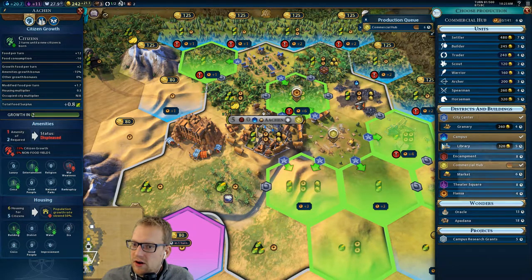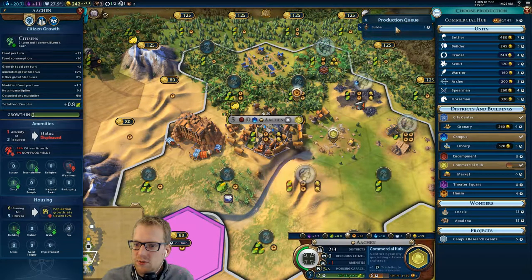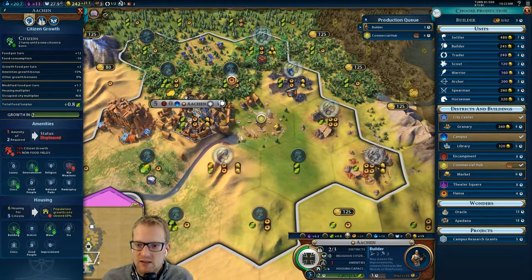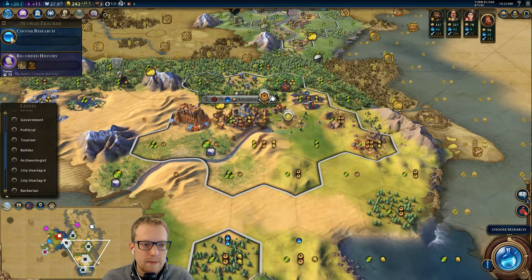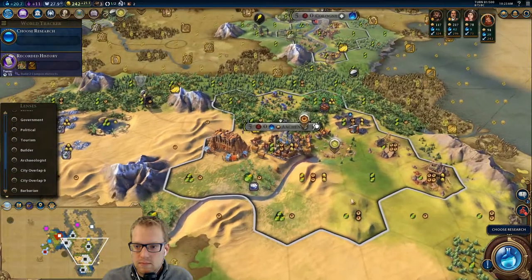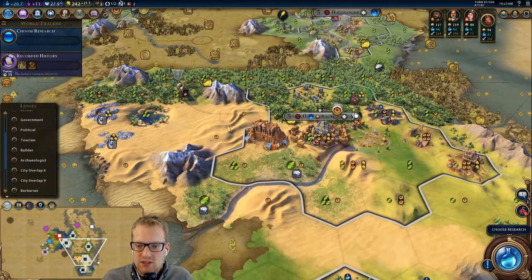But we need to figure out what to build first. Do we save our money just in case military units and upgrades are a thing? Very much want a builder, because we're going to add even more production to these mines. This is unimproved, this is unimproved — clear Hansa. I want the builder really, really bad. I want that so bad. And we just need to expand here.